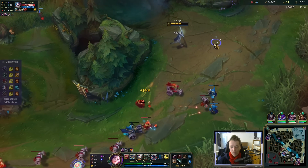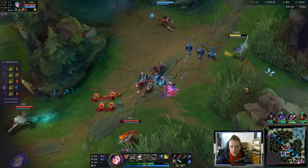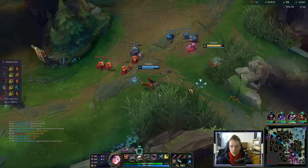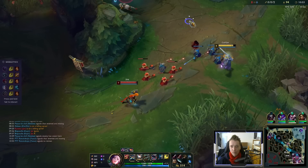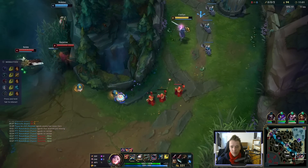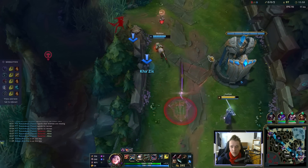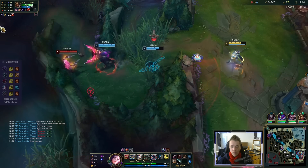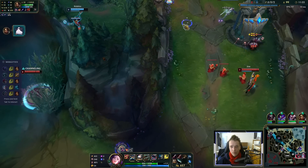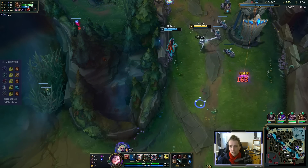In the late game, we have so much AD it's not even funny anymore — Gathering Storm and all the items, so going for zeal items certainly. I took a lot of damage for that, but I have some lifesteal and I have Fleet Footwork — so who even cares. Crazy damage. And she allowed me to get the Fleet proc on a champion instead of a minion, which is quite juicy.